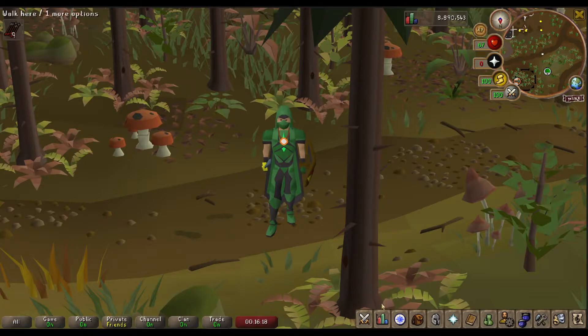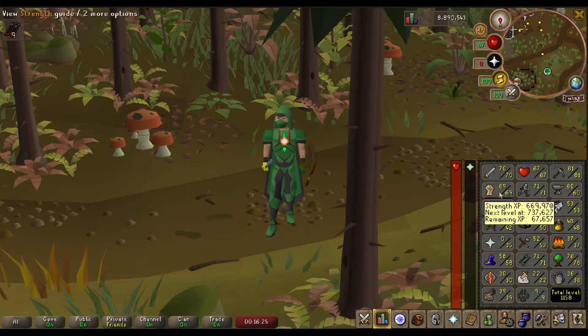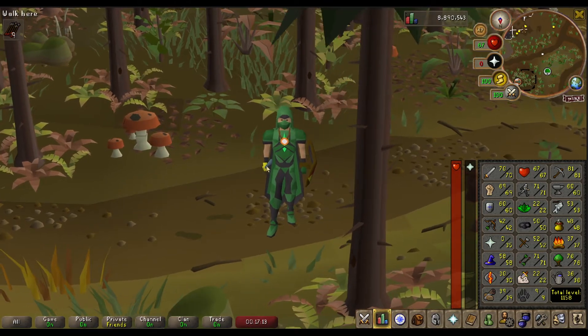Between episodes I've worked on melee skills — we're up to 70 Attack, 69 Strength, and 60 Defense, and I'll keep working on those on the side. We're also at 71 Agility since I needed more marks of grace for the recolor. I did one slayer task to reach level 22, killing about 100 hill giants. The next assigned task is hellhounds, which sound dangerous.